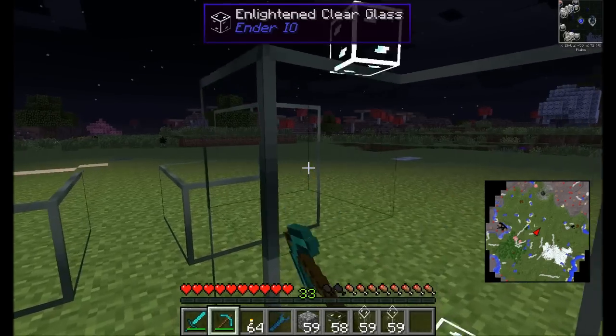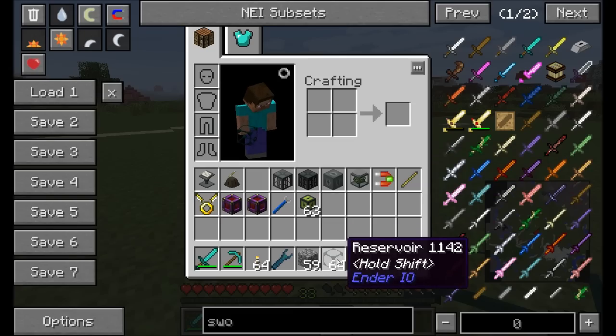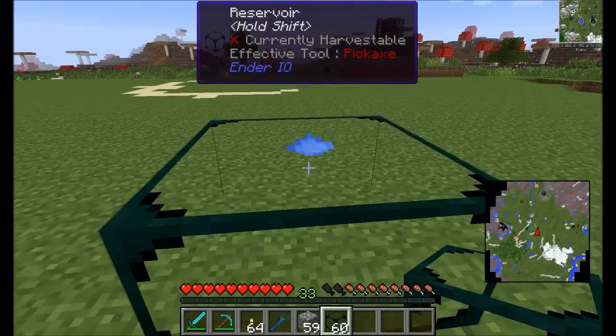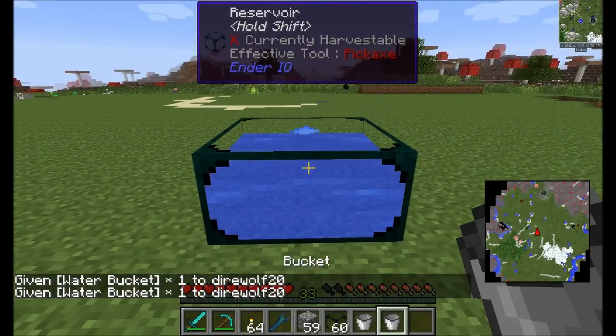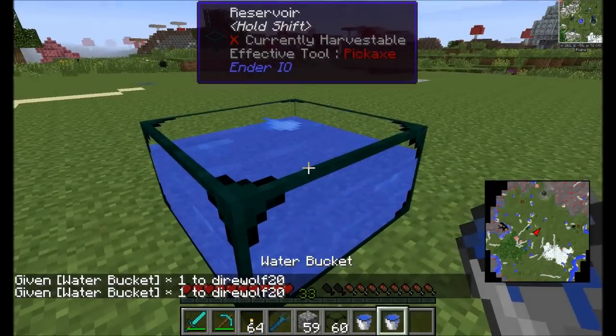Reservoirs are formed when placed in a two-by-two-by-one pattern, then filled with two buckets of water for an infinite water source. Place all four blocks down, add the water, and it automatically forms the multi-block structure — instantly an infinite water source. This prevents the problems that can occur with manually created infinite pools when chunks load or unload.